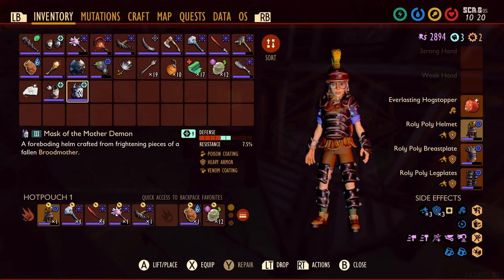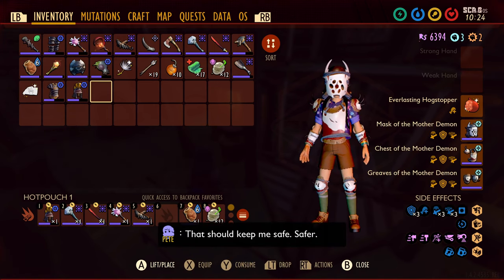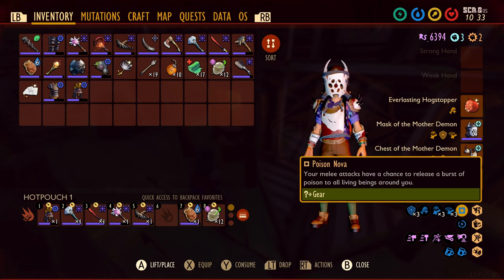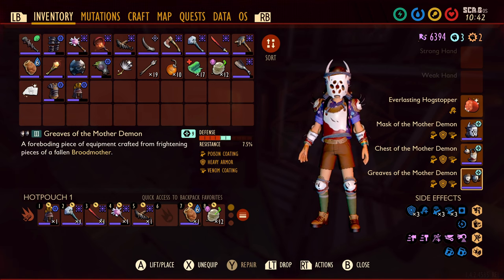Poison coating is not going to matter when fighting the Black Widow. In the overall effect from having the full armor set, I'm losing taunting gaze from dropping the roly-poly set, but I am gaining the poison nova. It's not going to be great — it'll be a little bit extra damage when fighting the Black Widow. The damage over time does not get boosted with stacking the venom coating, but it does increase your overall chance of applying venom coating by having all three pieces.